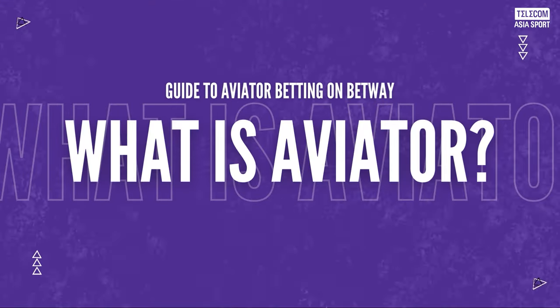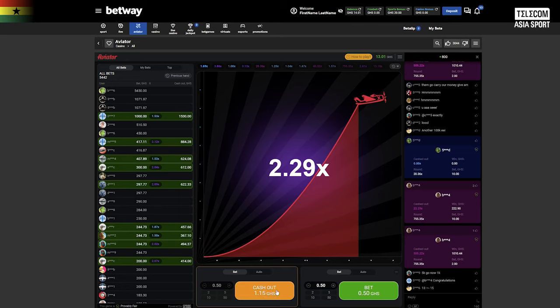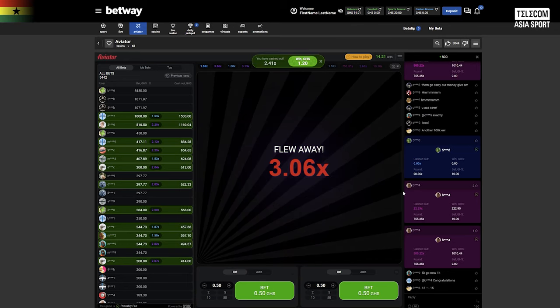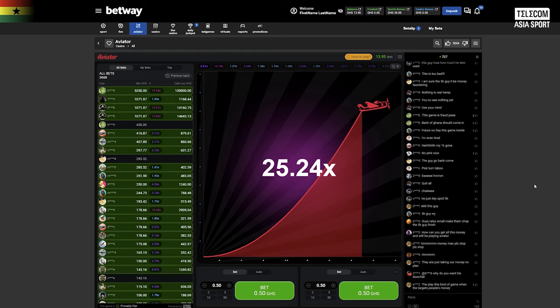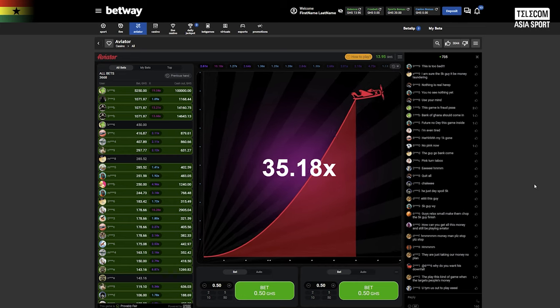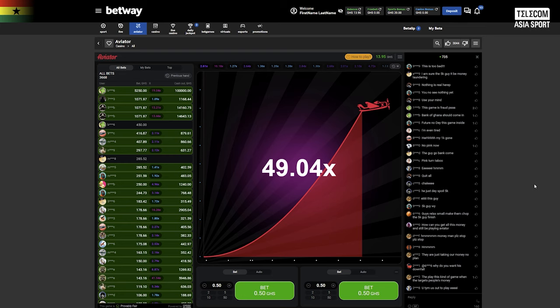Aviator is an exciting and fast-paced betting game offered by Betway, designed to test your instinct and predictions. It involves an aircraft taking off and ascending in a beautiful sky. Your goal is to decide when to cash out before the aircraft reaches its peak multiplier, as it can crash at any moment, causing all active bets to lose. As the multiplier climbs higher and higher, the excitement intensifies. You must use your judgment and timing skills to decide when to cash out and secure your winnings.